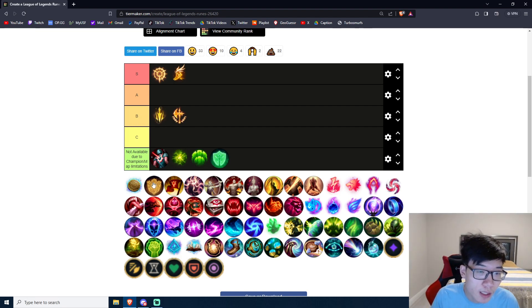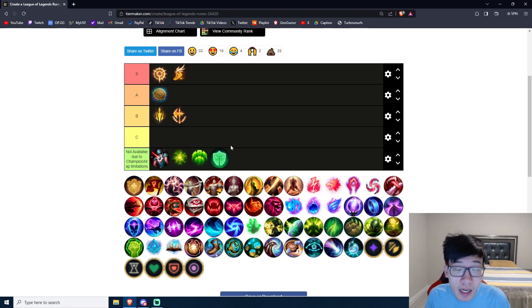This is an older tier list where we don't have First Strike, which kind of blows. So we have to settle with Kleptomancy basically acting as First Strike — they're very similar. One gave you pots and gold, the other gives you just guaranteed gold. First Strike is unironically A tier. In that very rare niche game where you feel like having some fun, First Strike is actually not bad on Akshan. It's really good into a lot of tank matchups, but generally speaking PTA is just going to be better. If you're feeling a little spicy, maybe it's the flavor of the week — First Strike isn't bad.